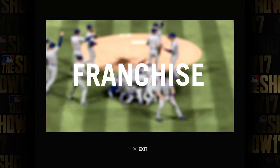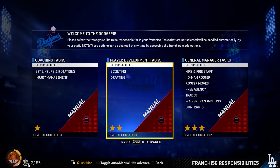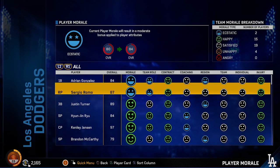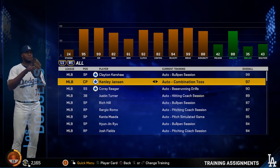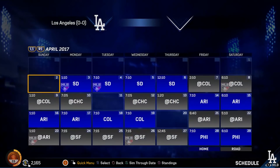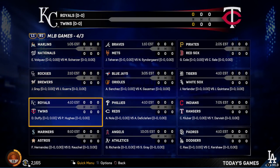Franchise Mode returns with an enormous amount of depth. Here you can manage nearly every single aspect of the game, from on-field decisions, player salaries, trades, lineups, and training regimens, just to name a few. It can be incredibly overwhelming to stare at all these numbers, but thankfully you have the ability to manage as much or as little as you want. You can also seamlessly swap back and forth between playing and managing as many times per game as you like. Franchise can also be played online, but coordinating with a large group takes a considerable amount of time and commitment, though the option is still there for die-hard enthusiasts.